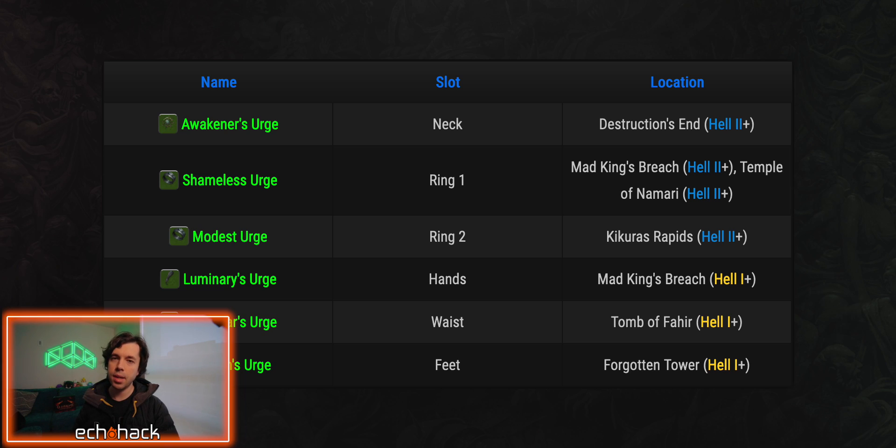Here's where to find all Vithu's Urges pieces. Awakener's Urge is your neck slot — find this in Destruction's End on Hell 2 or higher. Shameless Urge is your first ring slot — find this in Mad King's Breach or the Temple of Namati on Hell 2 or higher. Modest Urge is your second ring slot — find this in Kikutu's Rapids on Hell 2 or higher. Luminary's Urge is your hand slot — find this in Mad King's Breach, Hell 1 or higher. Exemplar's Urge is your waist slot — find this in Tomb of Fahir, Hell 1 or higher. Beacon's Urge is your feet slot — find this in Forgotten Tower, Hell 1 or higher.